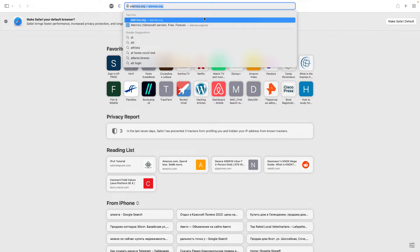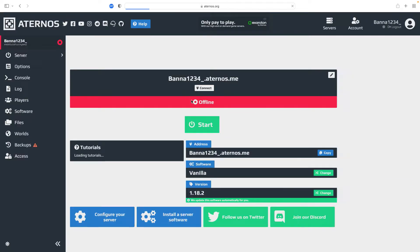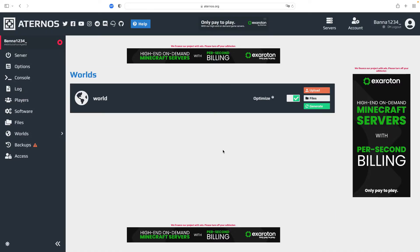Now you just want to go to your Aternos and click play. There's our server right there. Now what you're going to do is click on worlds, but make sure your server is offline — it will not work if it's online. So make sure it's offline, then click on worlds.